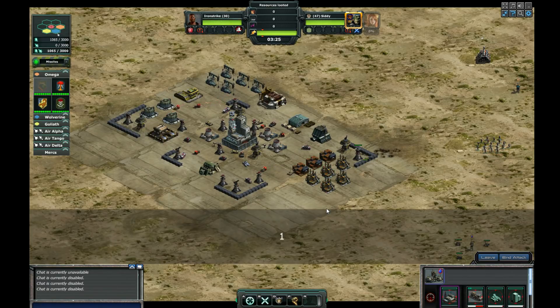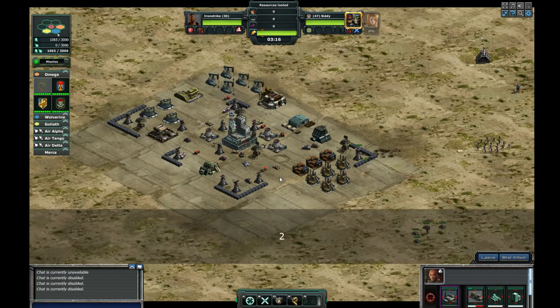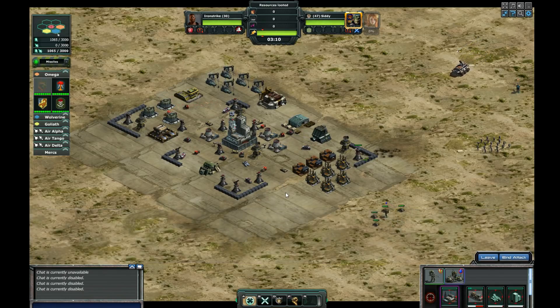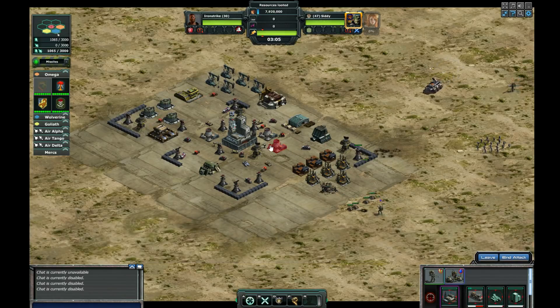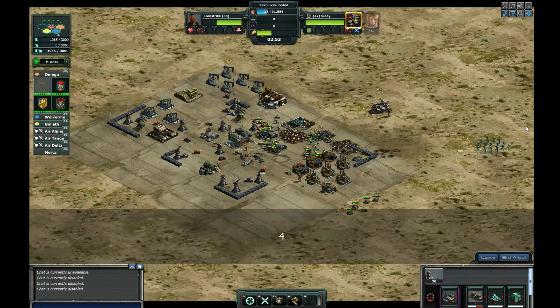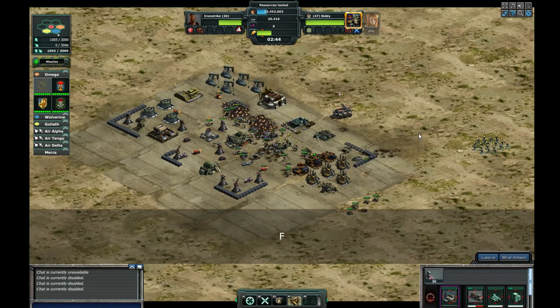Now I'm going to go Shift+1 and put them on attack move. When recalling groups you don't push Shift, just push the number: so 1, then 2 is going to be fire at will using the F key, then 3 is going to be move-attack which is the M key — that's pretty much the same as attack move but works better with some air unit types. Shift+4 — I'm going to put that one on F, just let them attack.